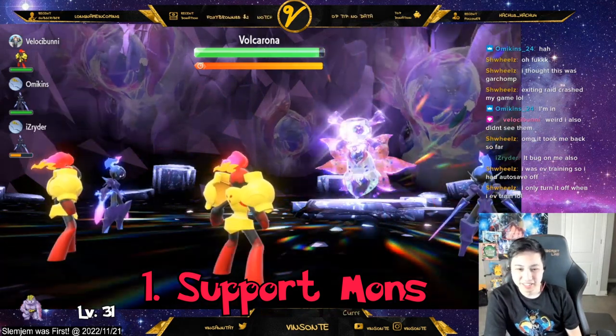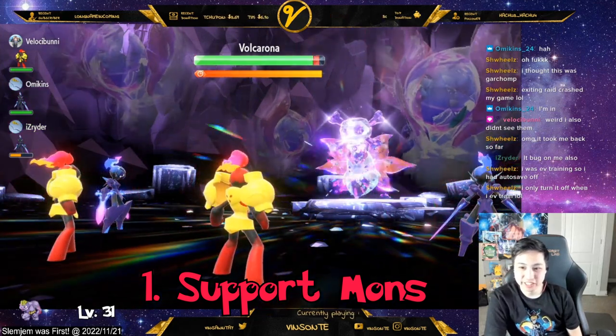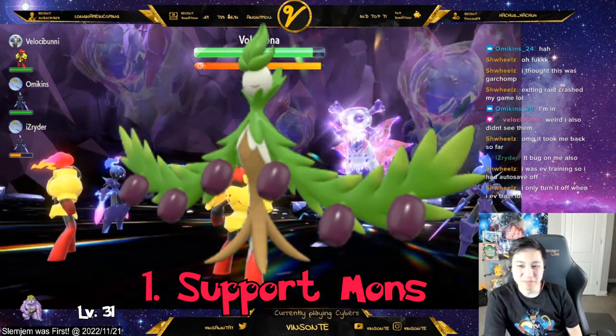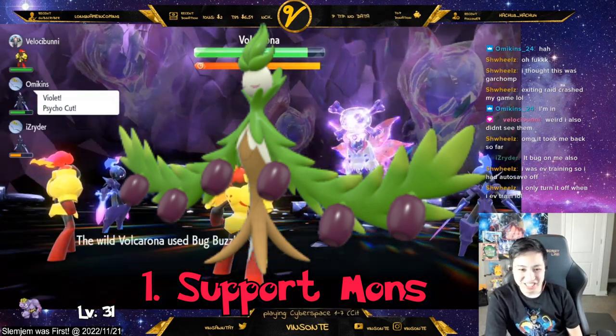You can use Reflect and Light Screen to actually buff your allies defensively. And there is a new Pokémon called Arbolivia that has an exclusive move that can AoE heal allies — it's called Seed Sour.